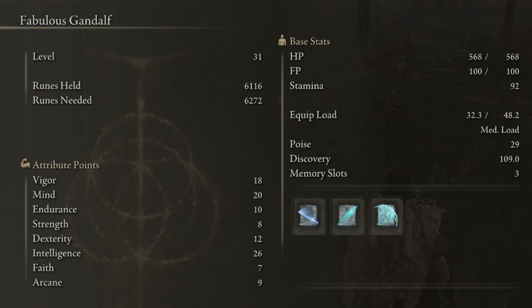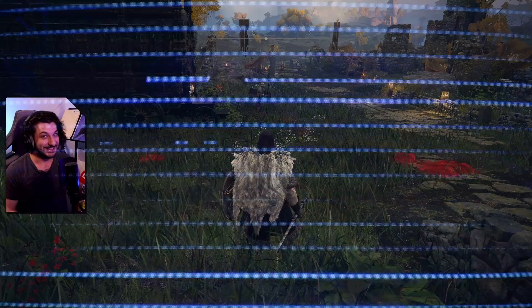I started off by pumping Intelligence straight up all the way to 24, then I went Mind, and then I realized I was a little squishy so I pumped some Vigor. My current goal is Vigor 20, because that seems to be the general community recommendation. After that, I'm just going to default to pumping Intelligence, then Mind and Vigor when I feel I need it, and probably Endurance eventually for the stamina.